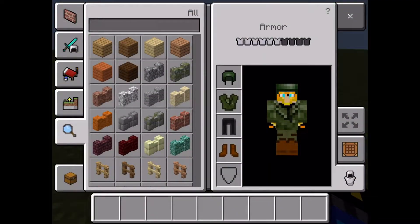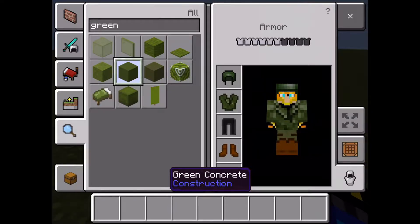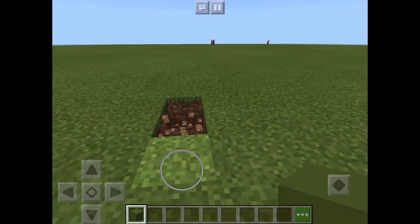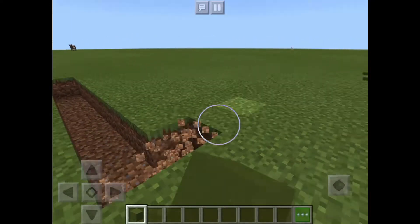I think we need to make this pretty big. We'll need green concrete — I'll use concrete, this looks a lot better. So I'm going to make the place where you store all your tanks first. This will be where you store all your tanks. I need to make it pretty big.